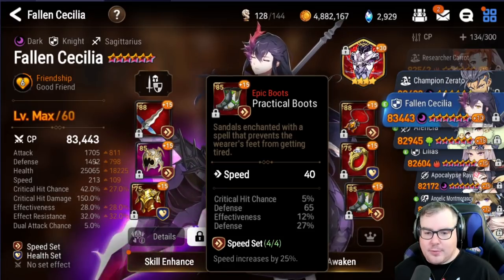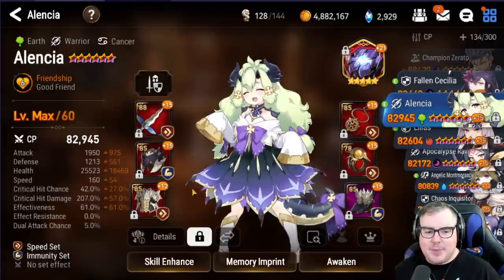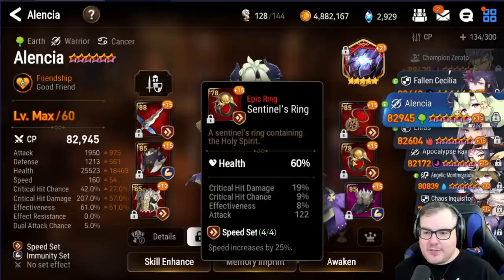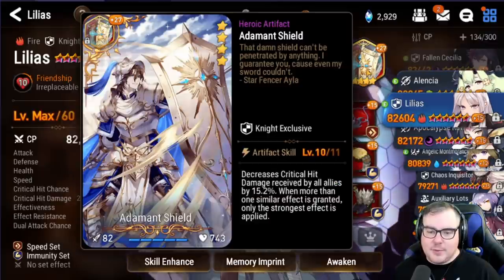Here's my Alencia — one of the ones I'm not happy about, but it is what it is. She ended up on speed-immunity here. She'll still be usable like this, but I wish I could have ended up with better gear on her.